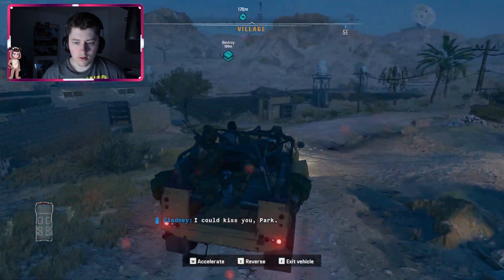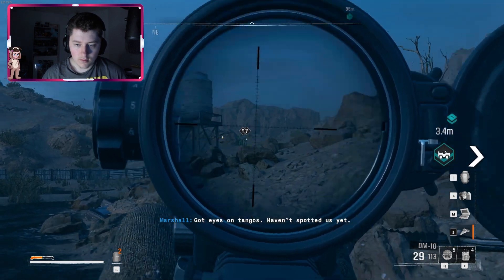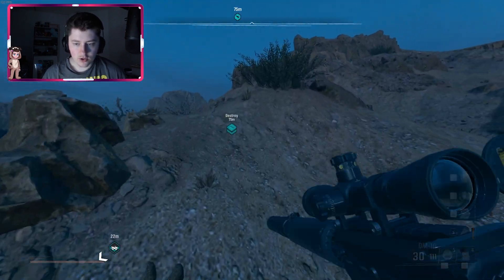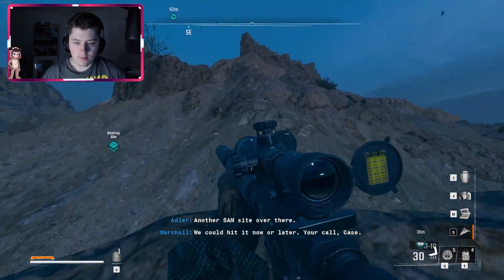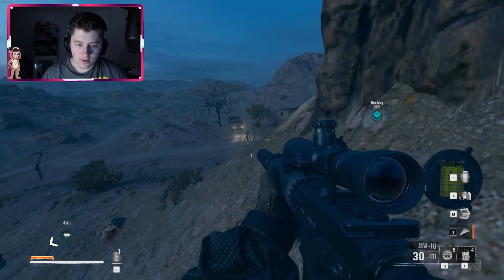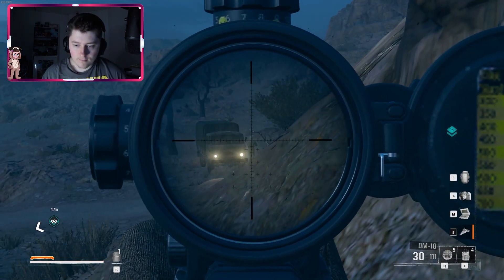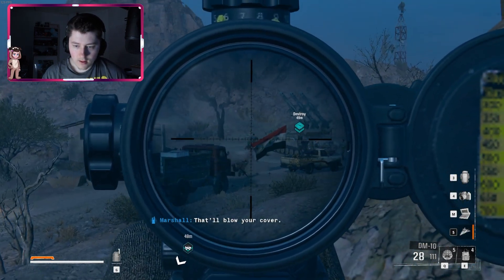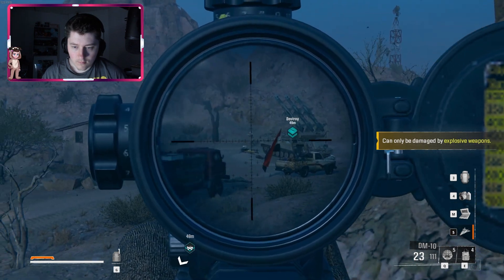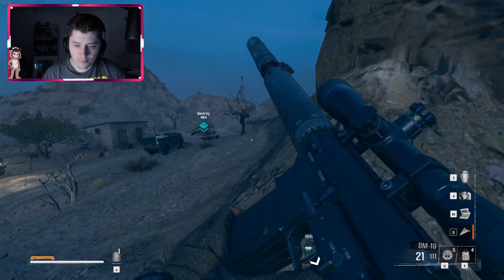Oh I could kiss you — park. That was unexpected, bit weird. Got eyes on tangos, haven't spotted us yet. I am a machine — that's why! We can get up towards... another SAM site. If we get up towards this part on your left — might alert someone. That's going to alert somebody. Oh god, we are right next to them.